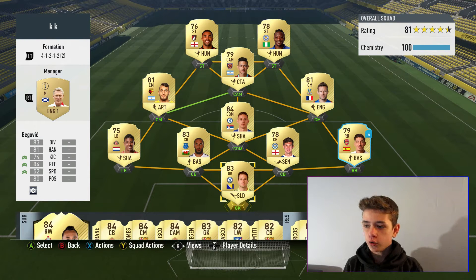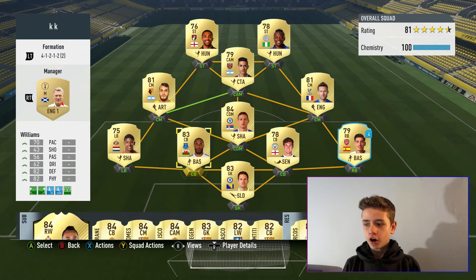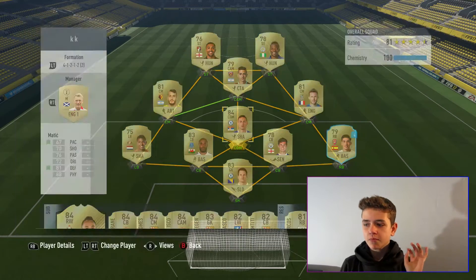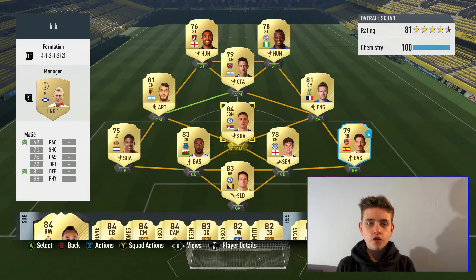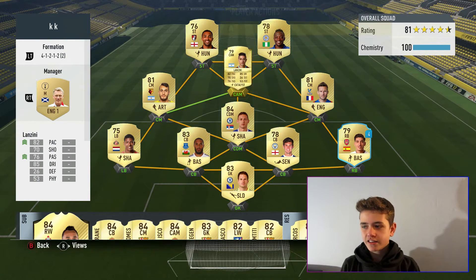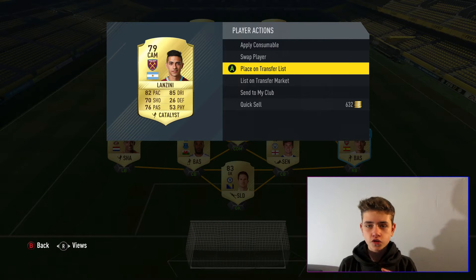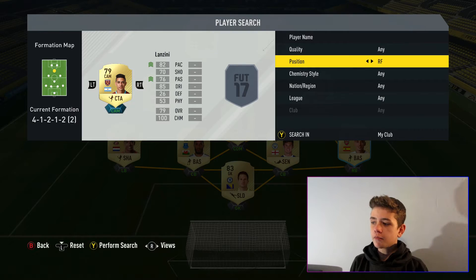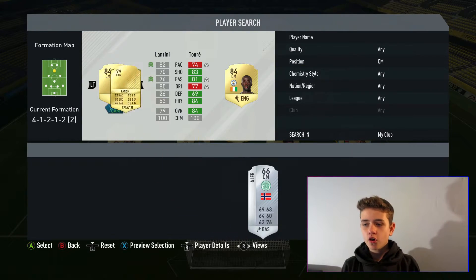So what we're going to do is look at this team. It might seem quite familiar — that is because it's obviously the best team in FIFA. However, what I've changed is I came into a little bit of coins, decided to buy Matic for the CDM, changed it to a 4-1-2-1-2 so we had a CDM. Gueye is now on the right side, Pereira on the left. And the person we are saying goodbye to is Lanzini, just for this video. So we're going to bring in the man, the myth, the legend, Yaya Touré.